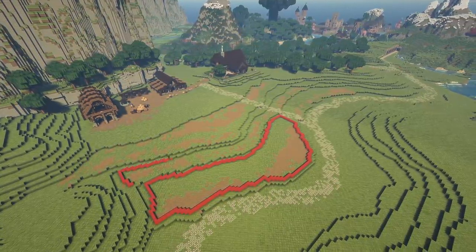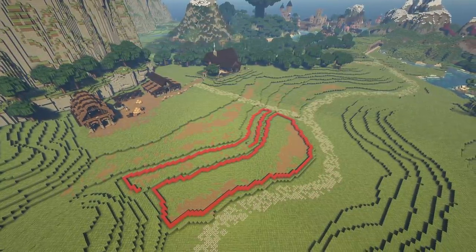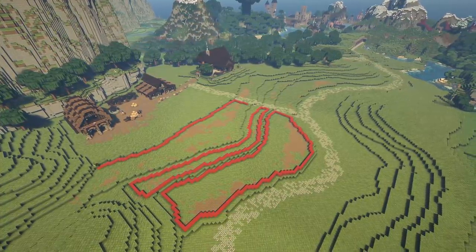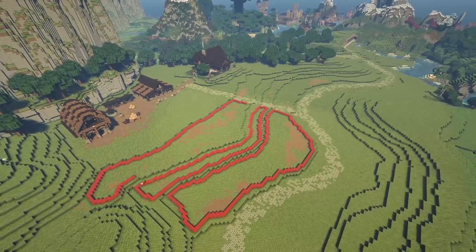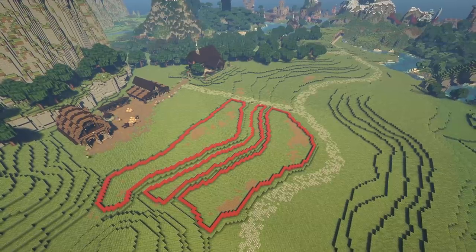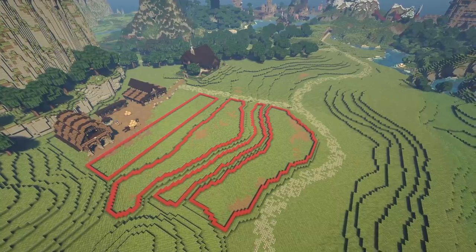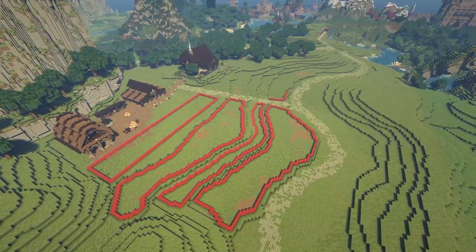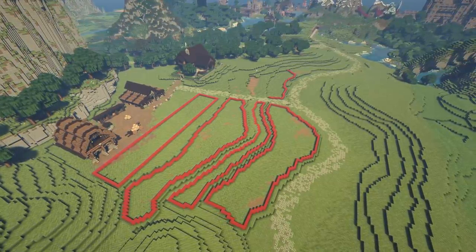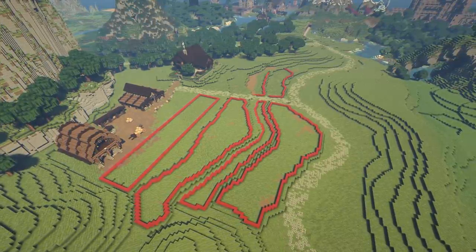I wanted to avoid square fields - they do look very boring and a little bit too Minecraft. And when you go as big as we're going, you really do have a bit more creative license to have some more quirky shapes. So using red concrete, I've just edged the contour of the map here - this is where I want the fields to be. There's going to be three layers of fields in front of the farm, but near the back and the buildings, I wanted some more regular square fields where we're going to put some wheat.